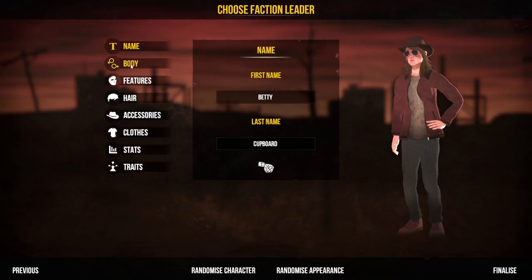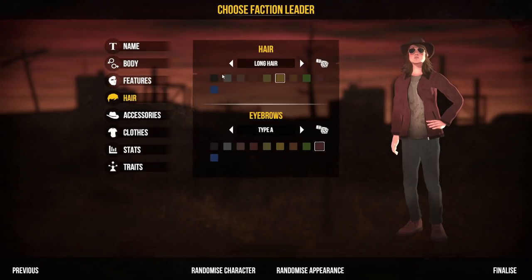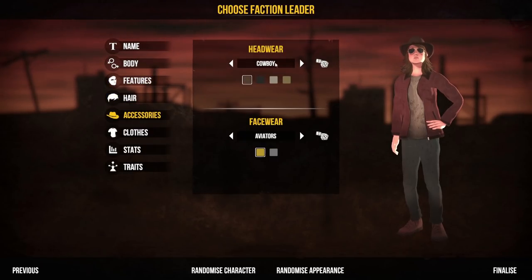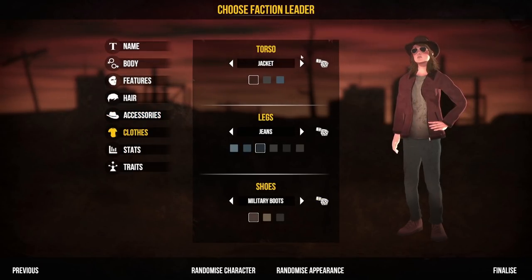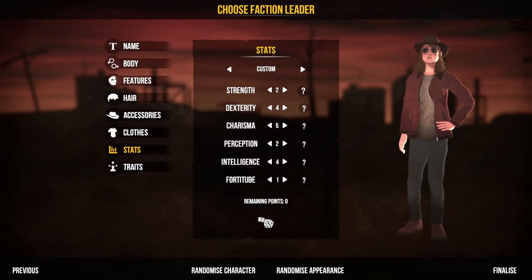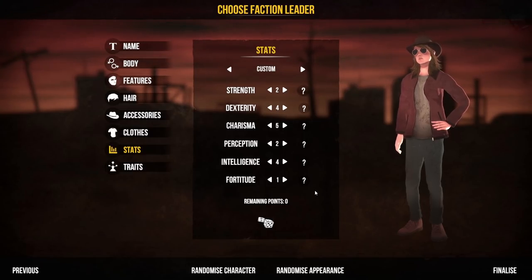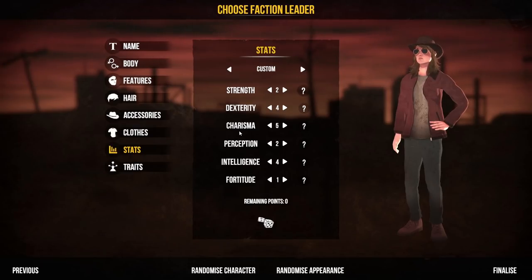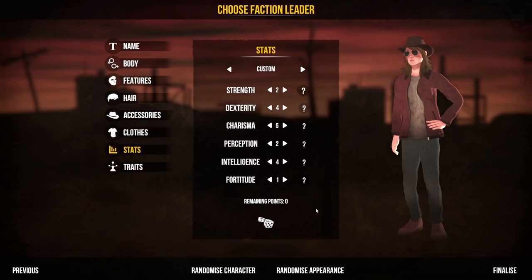You can change quite a lot: body and skin colours, eye colours, faces, hairstyles, accessories, facewear, hats, and clothes. Then of course we have stats and traits. In terms of stats we have strength, dexterity, charisma, perception, intelligence, and fortitude. They do look a little bit similar to the stats from another post-apocalyptic game, but no, they're completely different because there is no endurance and we have fortitude instead of luck. So yes, completely unique stats.